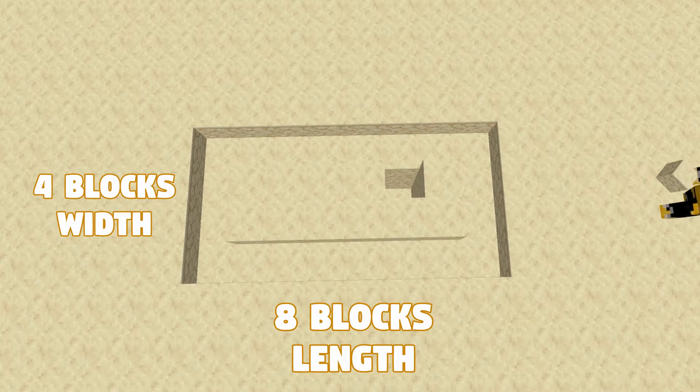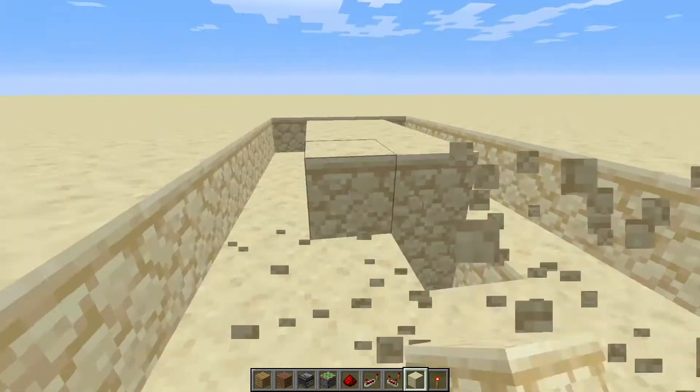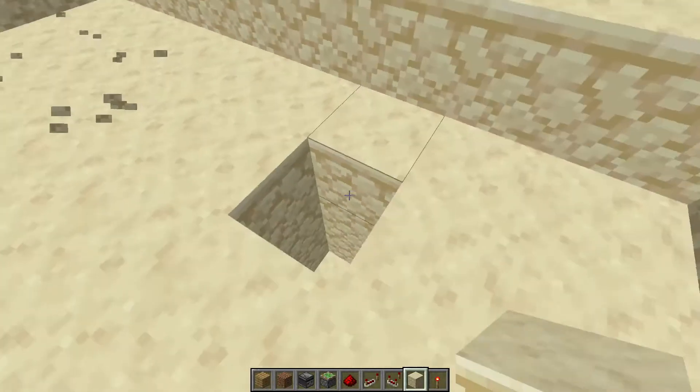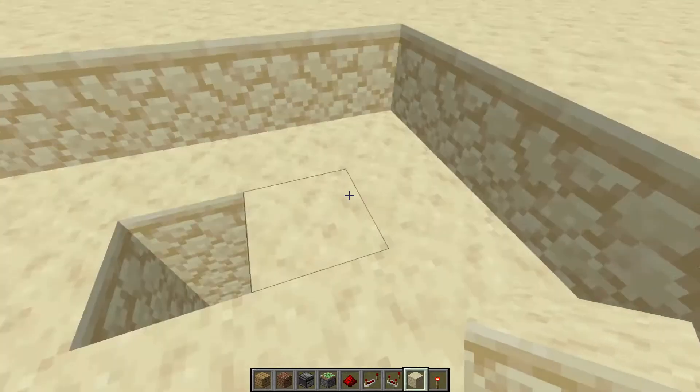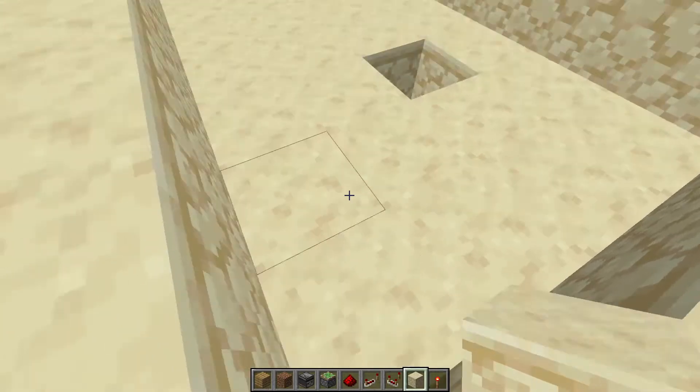So now you should have a rectangle basin that is four in width and eight in length. Now you can destroy the middle bits like so, and your hole should be around here — one block from the top, two blocks from the bottom, and two blocks from the right. Then you're going to dig this down two more blocks.